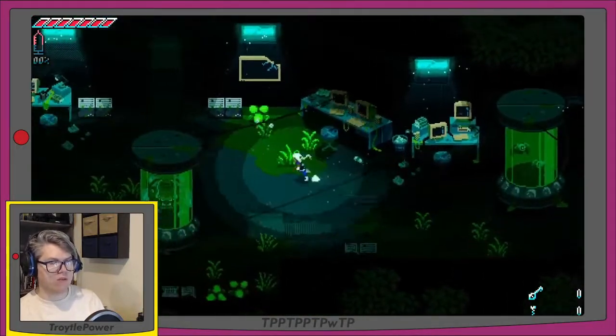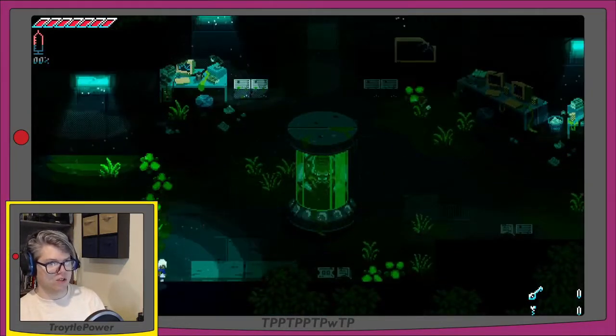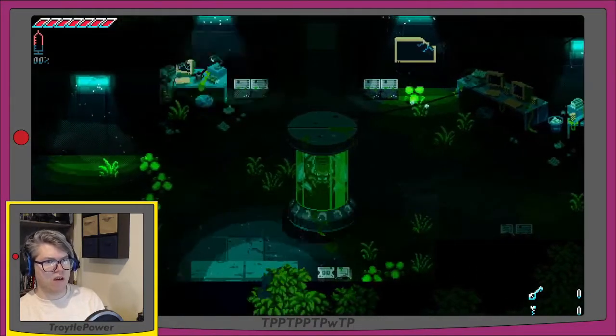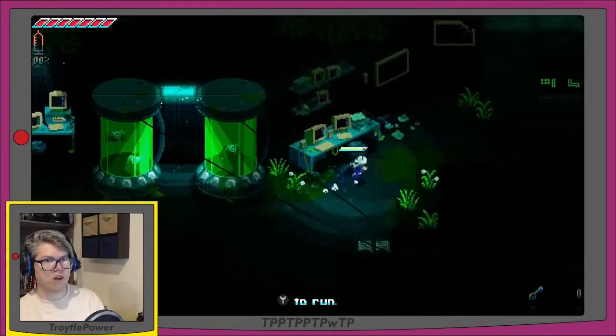We're in a top-down perspective, but leaning into the angle much more than a Zelda game typically would — Zelda tries to pretend it's straight top-down, but this is much more tilted. There's a big robot in a test tube, all dark and spooky looking. There are little robots in test tubes too. Press Y to run.